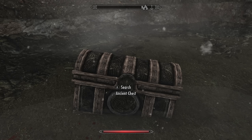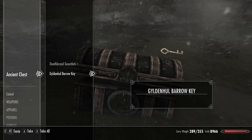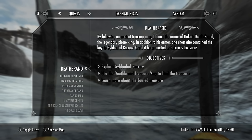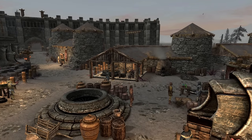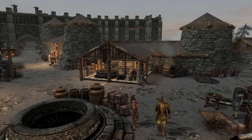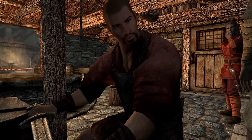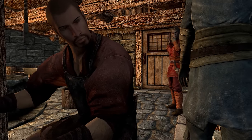Provided you have started the Deathbrand quest and collected all four pieces of the armor set, we should have the Gildenhull Barrow Key, which was found in the final chest along with the final armor piece. Our next quest stage is to explore the Gildenhull Barrow. Before doing this, however, we will need an Ancient Nordic Pickaxe. The fastest way to obtain one is to come to Ravenrock and speak to the Blacksmith, Glover Mallory.